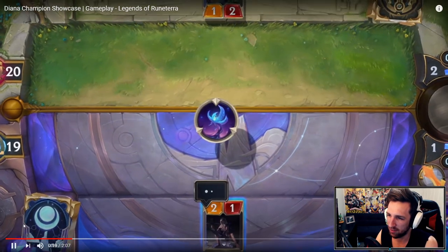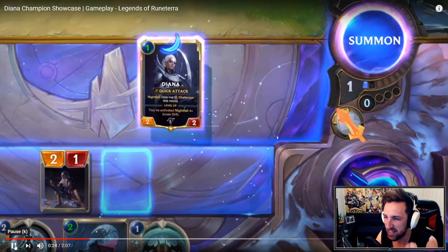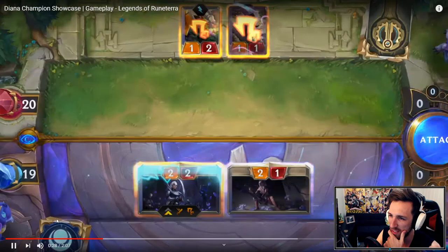Diana, seek out targets. Nightfall synergy, I see. She's a cheap unit — cheap units. Quick attack, challenger.